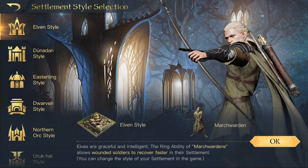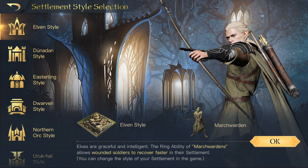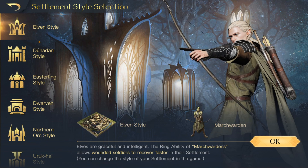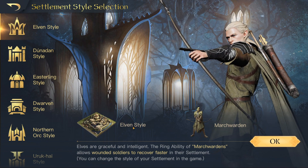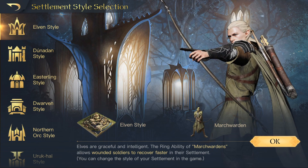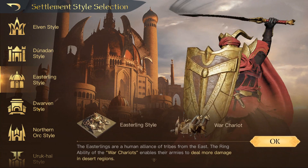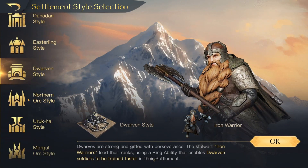Let's have a look, shall we? This looks very interesting. So as we take a look here, we can see that we can choose what settlement style we want. You can choose whether you want the Elven style and get March Wardens, the Dunedain and get the Swan Knights, start off with Easterlings and get the War Chariots, or Dwarven to get Iron Warriors.